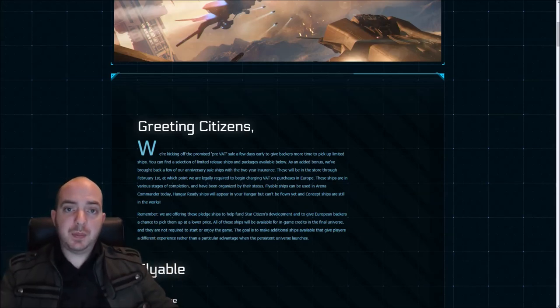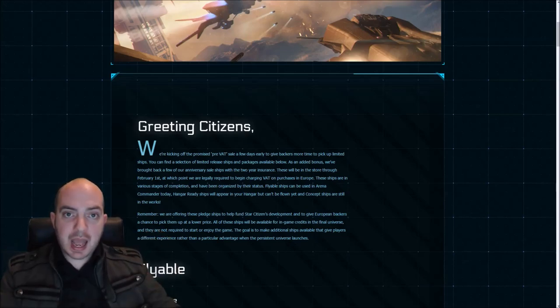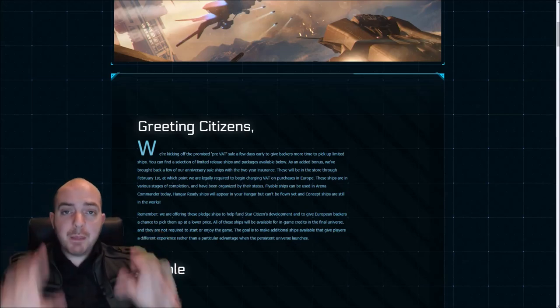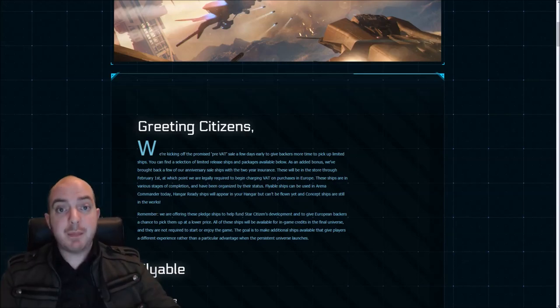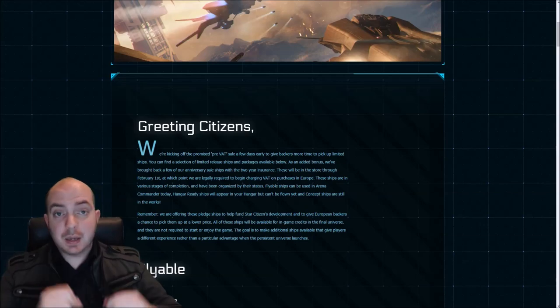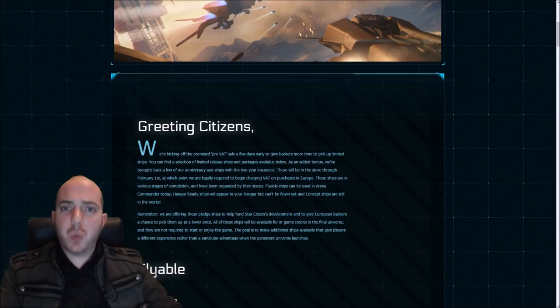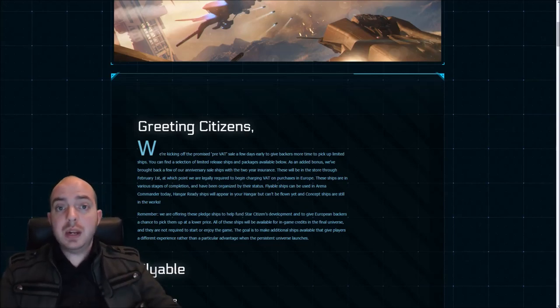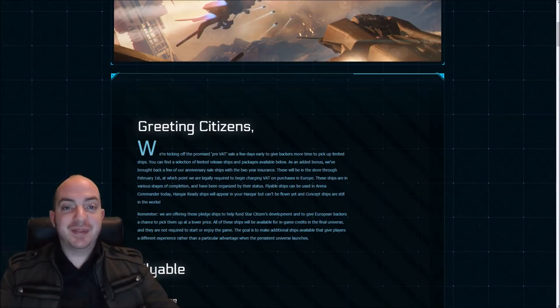So if you want to pick up a ship and you've got money to spare, now is the time to do it. That said, you do not need to purchase anything other than a starter package — just a game package to play. Everything is obtainable in-game, so if you don't want to spend vast quantities of money, you don't have to. I really don't want people spending money they don't have.